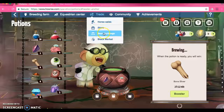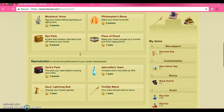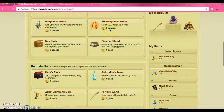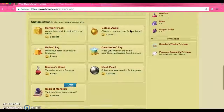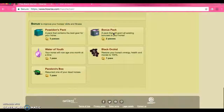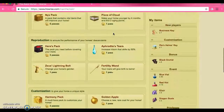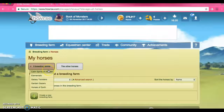If you go to the black market you can buy boosters for your horses here. A philosopher's stone is probably the most valued thing here — this can make your horse immortal, so a lot of people try to trade for that. Golden apples are important too because those give your horses a new coat so it doesn't look like a standard horse. So it could be a pegasus, a unicorn, or an alicorn — whatever you prefer.